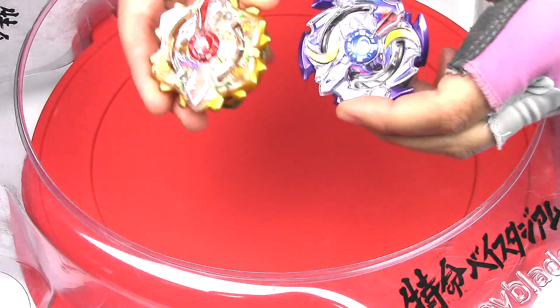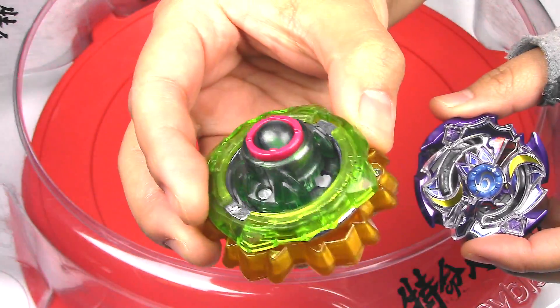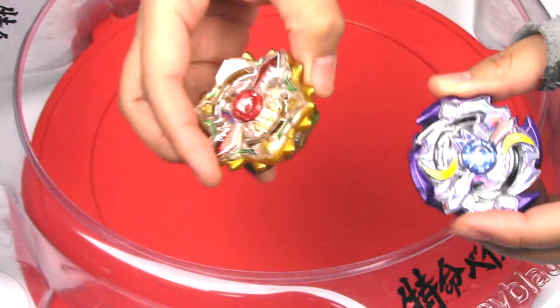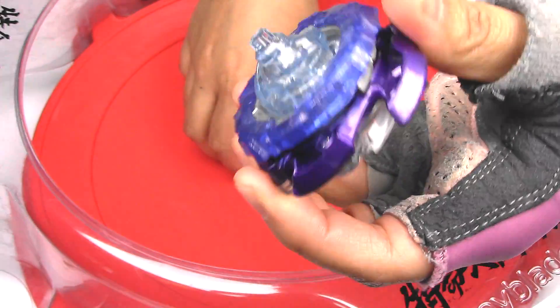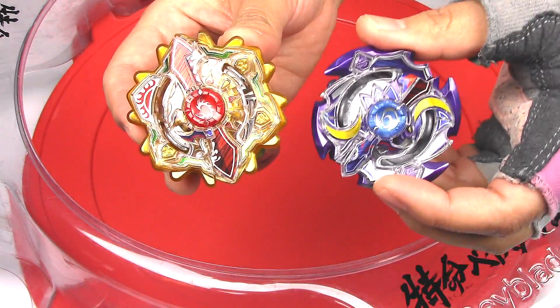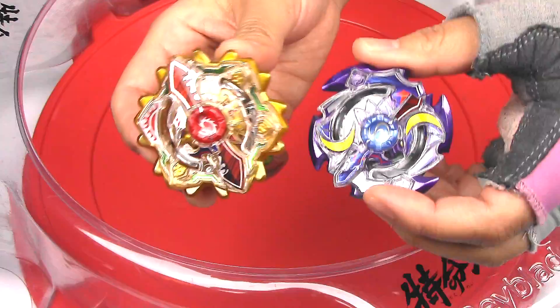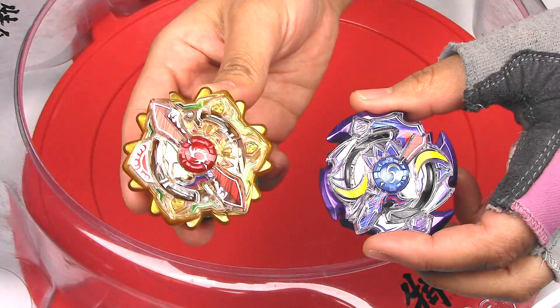So right now, this battle is going to have Apollo 5 X Atomic and Artemis 4 Meteor Spiral. This was suggested by Tequila Sunrise, so we're just going to do 5 battles in a row regardless of points. We're just going to have a bunch of fun with all these combos. So let's get started with the first battle.